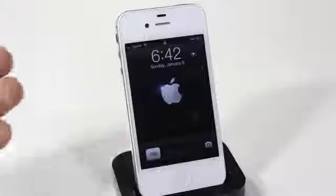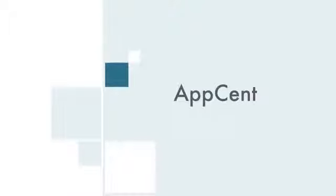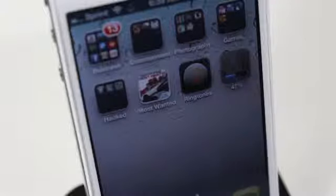The tenth Cydia tweak changes how you install or download apps. Instead of a loading bar where you don't know when it'll finish, this tweak — called Absent — shows a percentage. There are no options to configure; it automatically installs and gives you a different style when downloading applications.